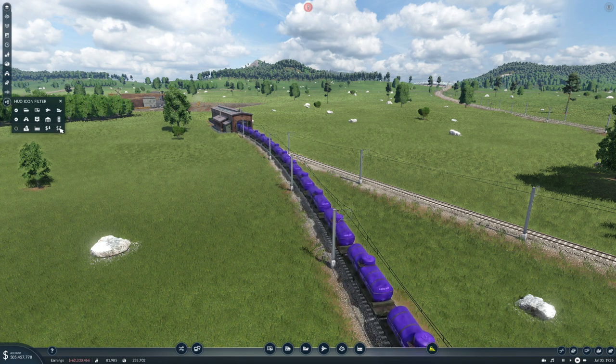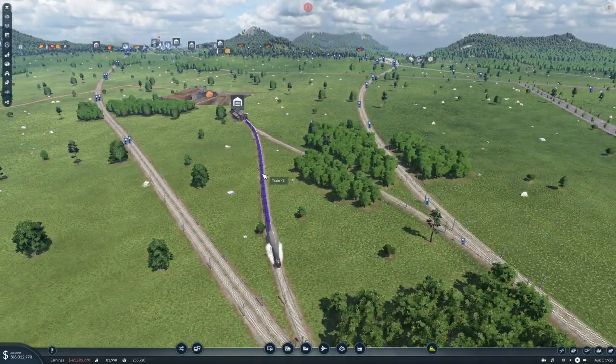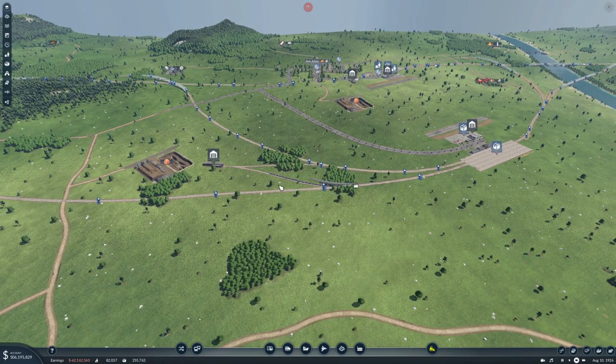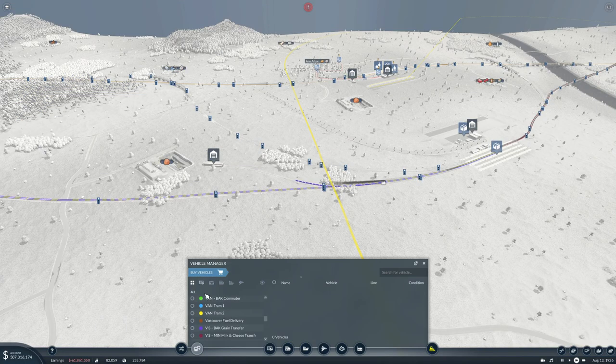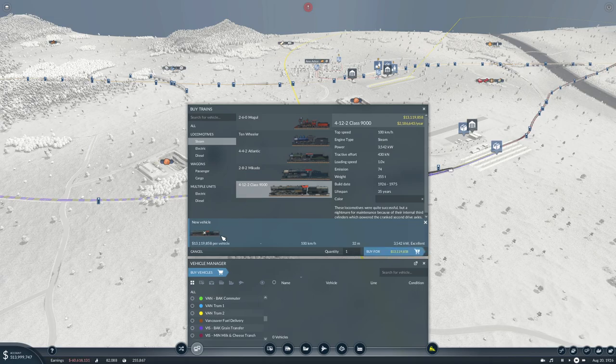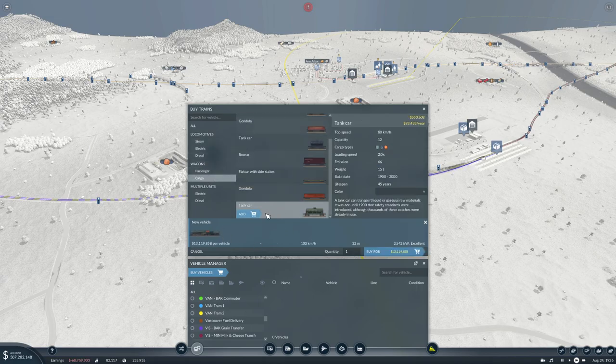That's going to be a long train — 320 meters almost. It will be a while before it makes money, but that's okay. Look at how long that train is — that is beautiful! All right, so the crude and oil transfer has one train. Then we need another one with the same setup. Why is this one longer? 312 — oh, I'm looking at the wrong thing. We'll buy you and give you this color.